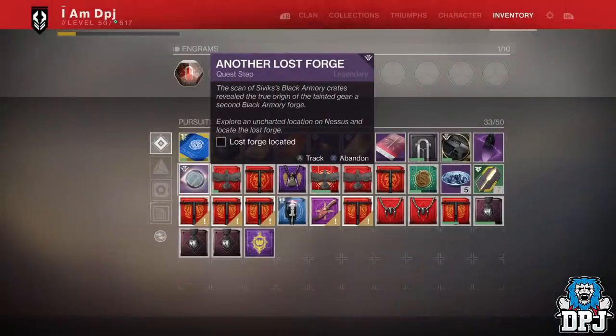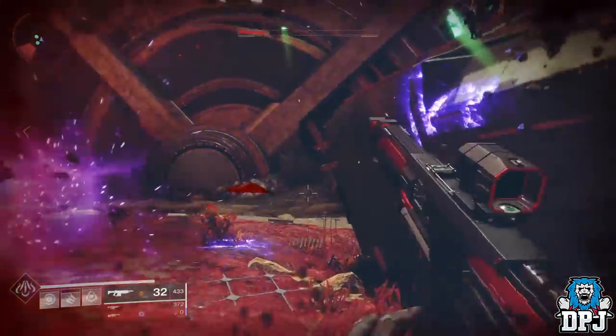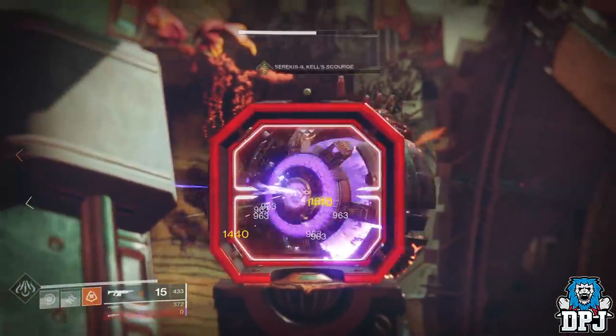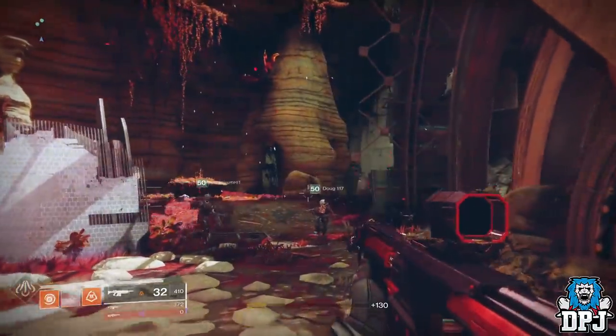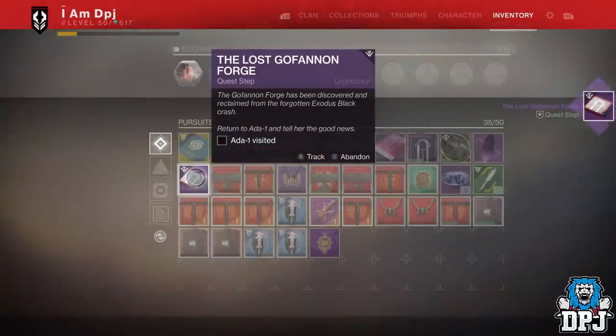Once you are done there, the next step is to do a mission within the Artifacts Edge area called Cayde's Competition — another lost sector, which is basically the new forge area. Go here and you are confronted by a monstrous Servitor called Siviks's Kel Scourge, who has a lot of health, but to be honest it's pretty easy to kill. Again, take out the drones to disable his shield and do as much damage as you can, repeating the process until you are done.